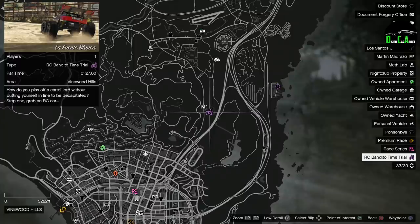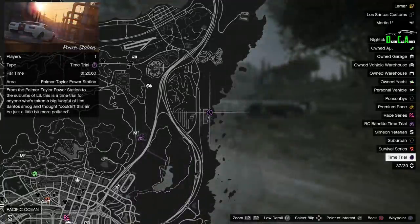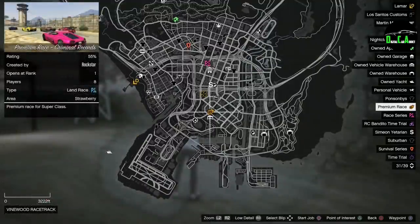Lastly, we have the RC Bandito time trial at La Fuente Blanca — Rockstar is just repeating the same time trials over and over. This week's normal time trial is Power Station, and this week's premium race is Criminal Records.